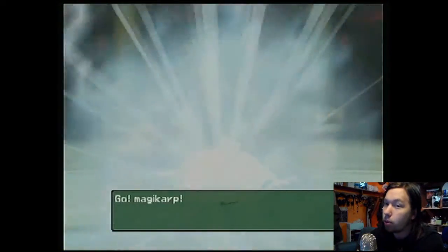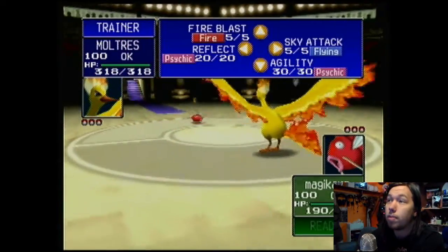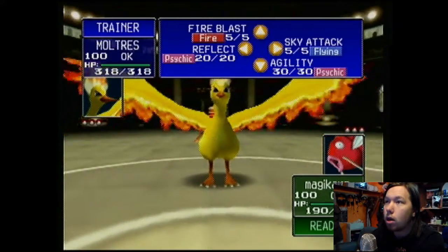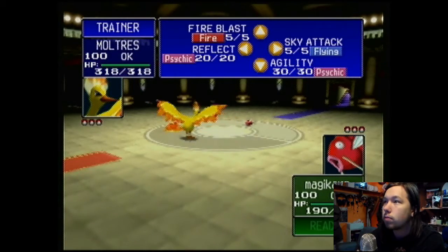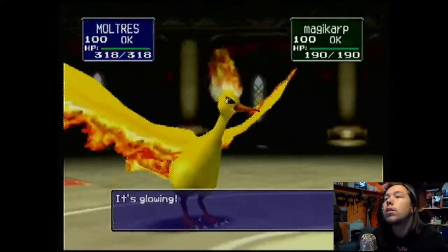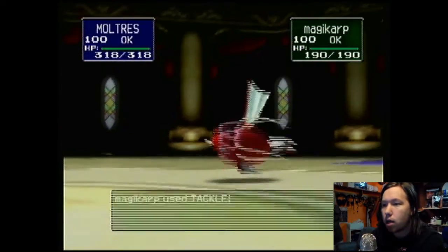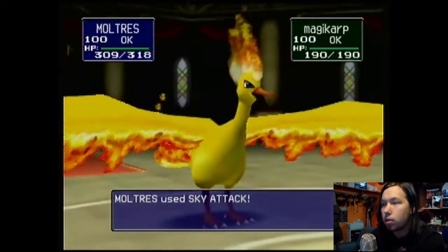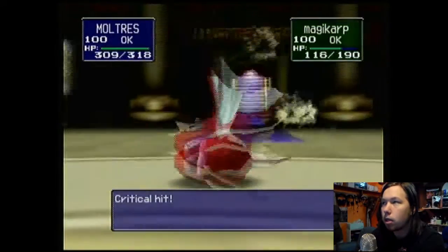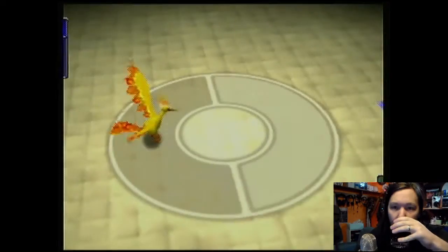Honestly, Starmie could probably sweep this team. The strategy for beating Elite 4 is like: Starmie will sweep the Rock/Fighting team, Jinx will sweep the Ghost/Poison team, and Raichu is really good against Lorelei but I don't think he can sweep it. Then Lance — Raichu and Jinx are pretty good against him. Those three are pretty much the key components. You can pretty much do it with just the three of them by themselves.